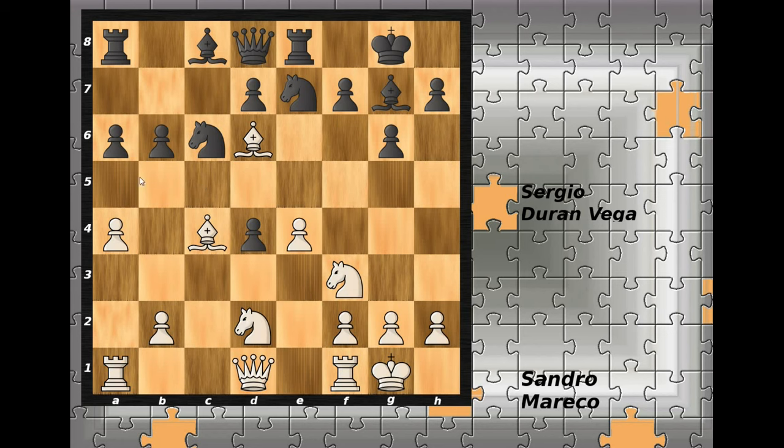After knight to a5, even after bishop to f7, king to f7, the queen cannot go to b3 to attack the king. So after b4, the knight from e would go to c6. Black of course returns the piece — b-pawn captures on a5, knight to a5 — and it's a complicated position but white only has a slight advantage.